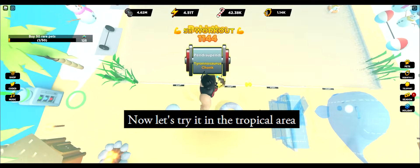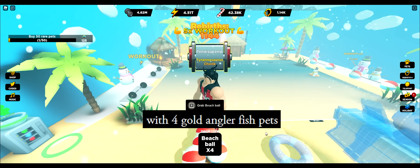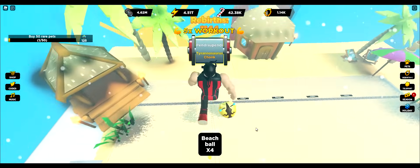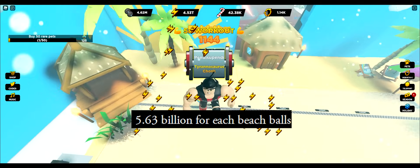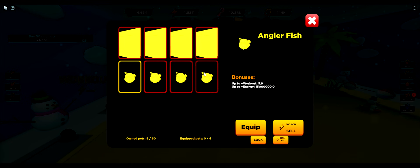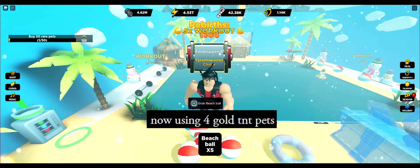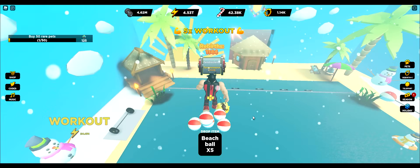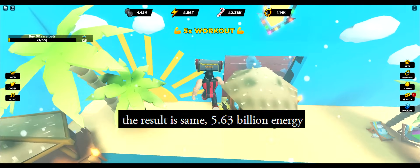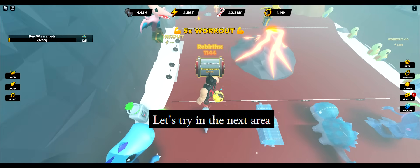Now let's try it in the tropical area with four gold angler fish pets: 5.63 billion for each beach ball. Now using four gold TNT pets — the result is the same: 5.63 billion energy. Let's try in the next area.